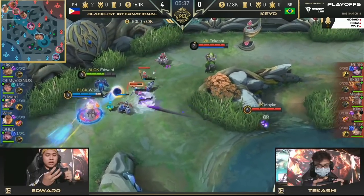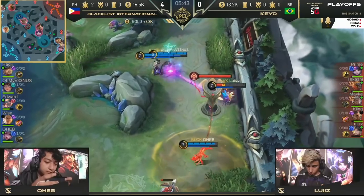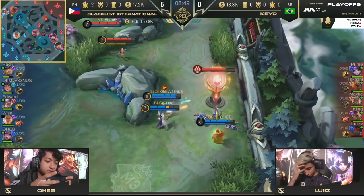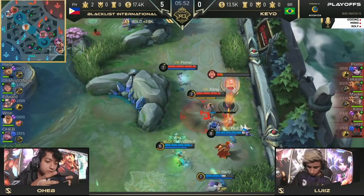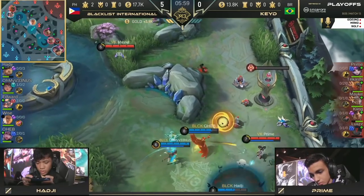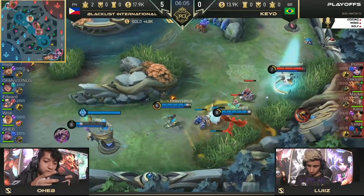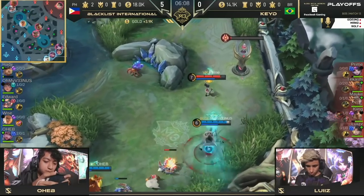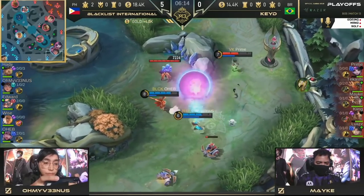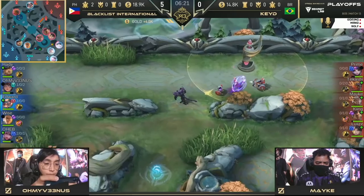They went for the bottom lane, stayed in the bottom lane, trying to go for a kill onto Oheb — trying to look for an opening for a flicker Jeet Kune Do but weren't able to do so. In fact, they were the ones punished in the bottom lane. Blacklist International are not going to stop. Oheb is just styling on this, and both side lanes already have the better farm over their matchup. This is just six minutes in — teams will not overcommit on their turrets, they are not strong enough yet.